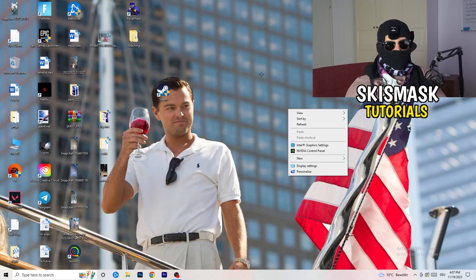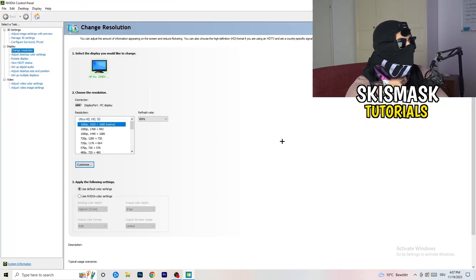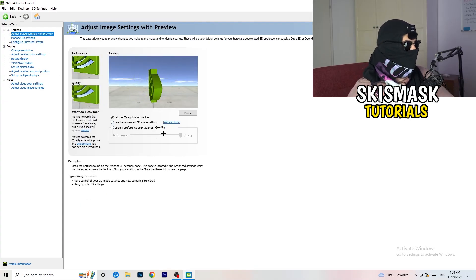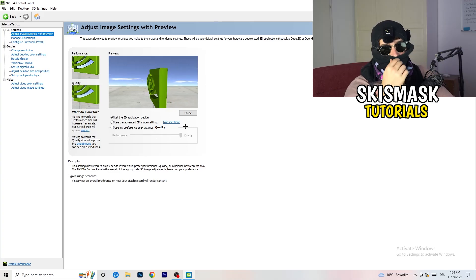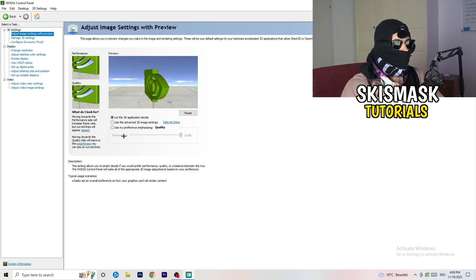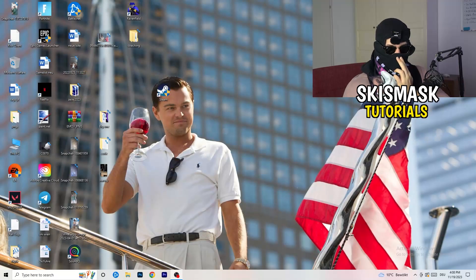Right-click your desktop and open NVIDIA Control Panel. Go to 3D Settings on the left-hand side and click Adjust Image Settings with Preview. You'll see a slider — I'm currently on Quality, but if you want to increase performance, increase FPS, and reduce FPS drops, drag the slider toward Performance. Once you're done, close the panel.